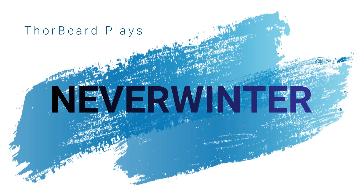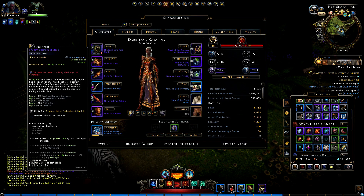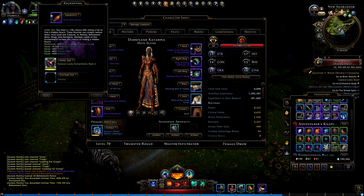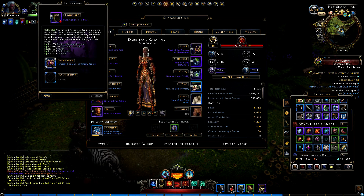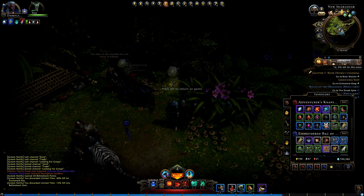Hey YouTube, this is Thorbeard and today we're gonna do an opening of a bunch of hidden pouches. I have Timura's Lucky Enchantment in my three utility slots. I believe they are rank five or six, which gives you a one and a half to two percent chance that upon killing an enemy it will drop a hidden pouch.